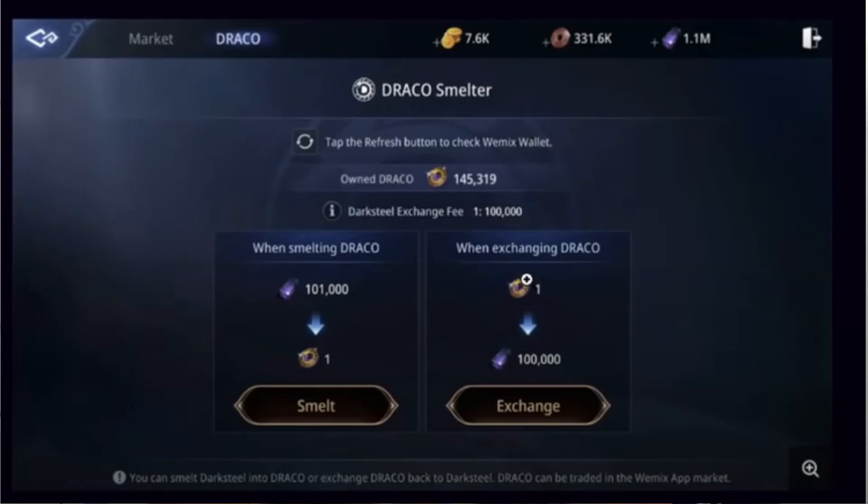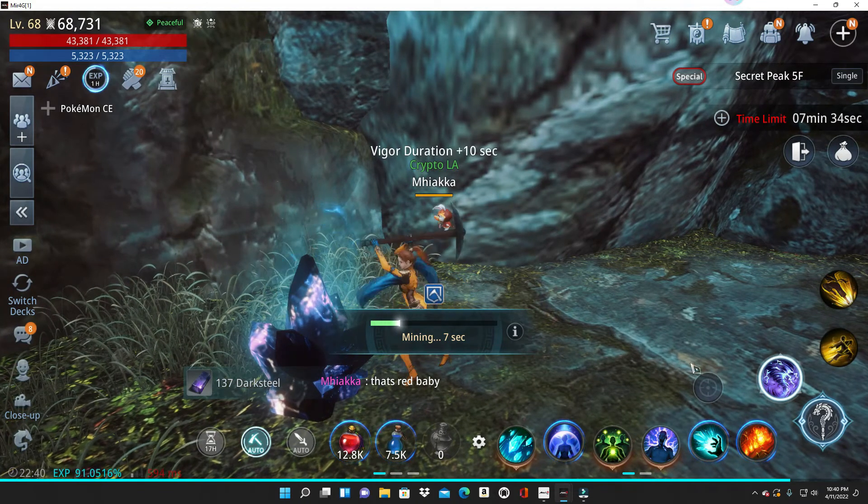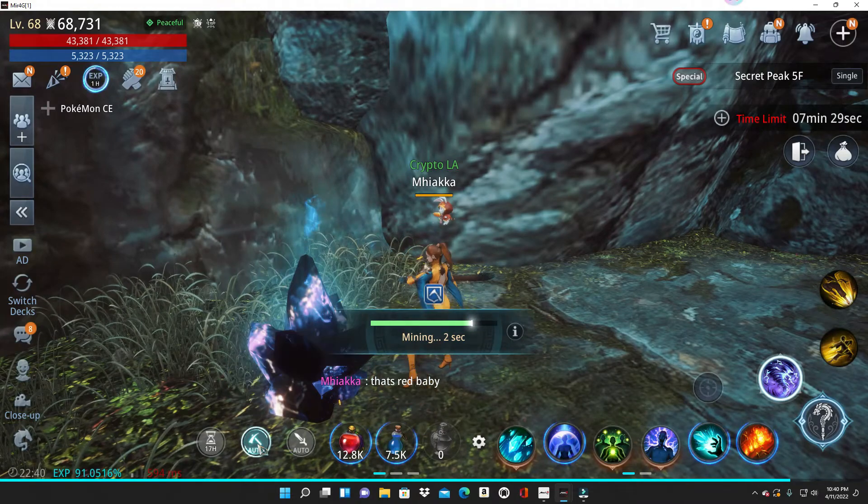In short, it's a layer to transform in-game resources into a fully functioning cryptocurrency that can be traded and sold so that you can earn real money. Draco can either be exchanged back into Dark Steel or transferred into a Wemix wallet, which allows you to use it as a cryptocurrency. In my next video, I will teach you how to create a Wemix wallet so that you can buy and sell your Draco and Hydra.